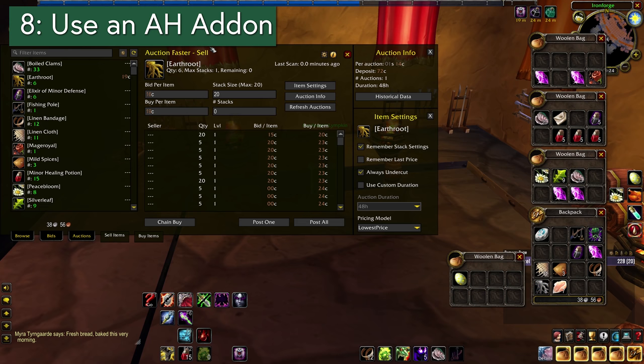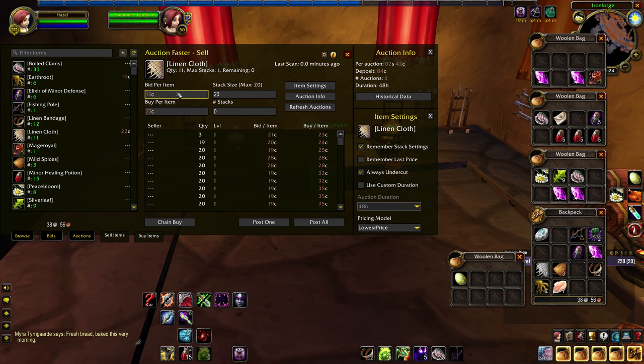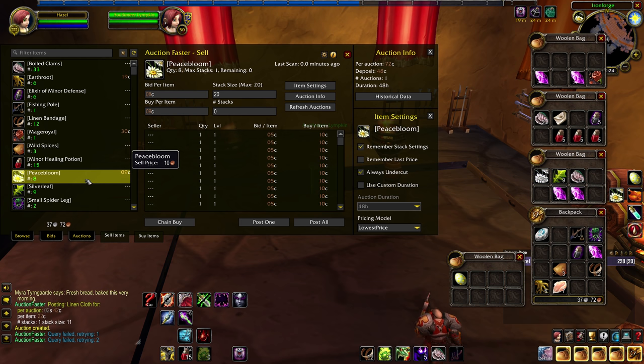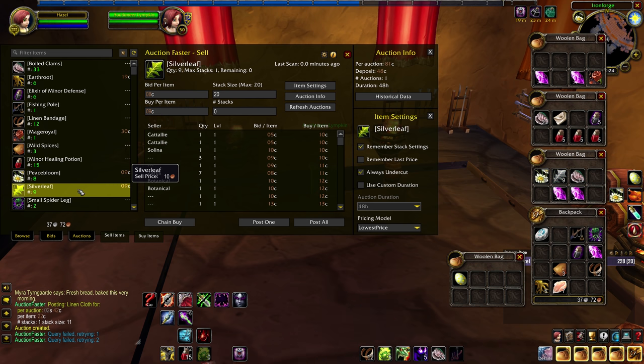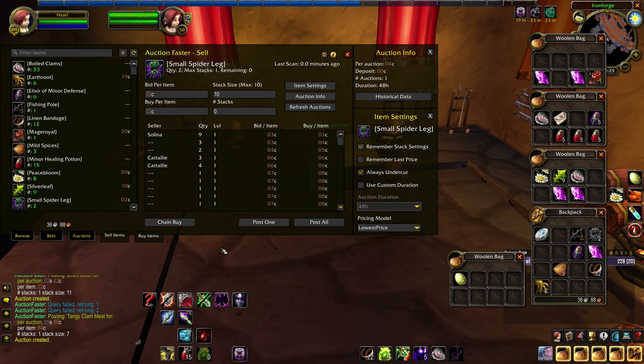Tip 8: Get an Auction House addon. I don't care which one, but you need something. The default UI makes it awful to try and see what the cheapest buyouts are, which is rough for both selling and buying. There are a few Auction House addons around, but here's what I'm using right now: Auction Faster is a Classic-specific Auction addon, and I've actually been using this over both Trade Skill Master and Auctioneer. Especially while leveling, you're probably just trying to sell something quickly and less worried about scanning the entire economic landscape. Auction Faster makes it very easy to sell things for their going price and buy the cheapest version of whatever you're shopping for. It has been slightly wonky for me recently — mine may need an update — but on the whole this is the experience I prefer for Classic right now.